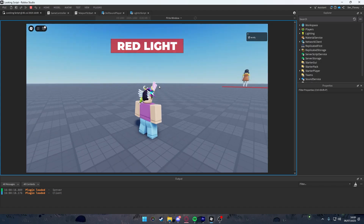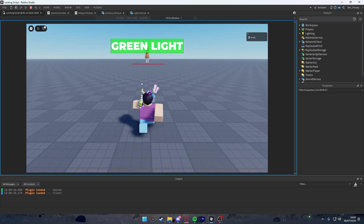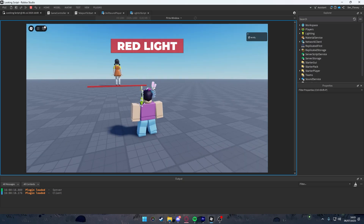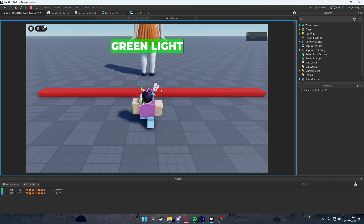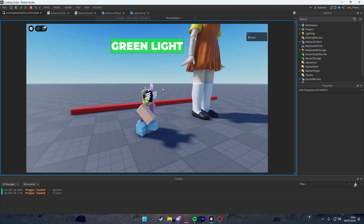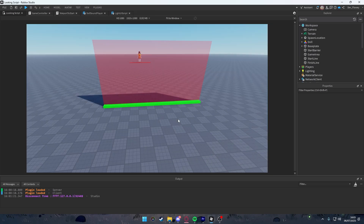Testing confirms it all works perfectly. When standing still you don't die. You can see the doll sound syncs up with the green light duration so you know when to stop. Once you cross the finish line you can't die anymore.